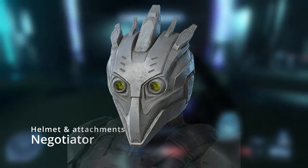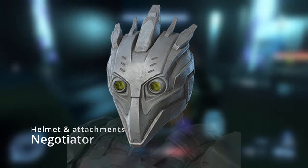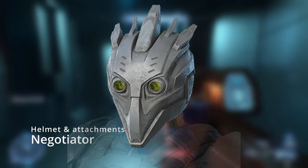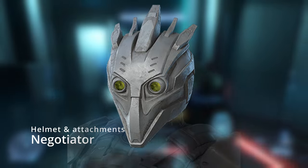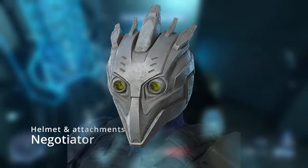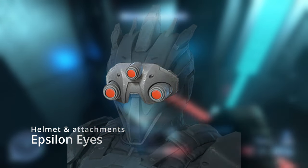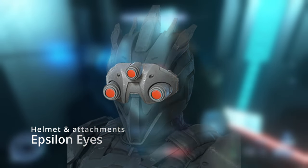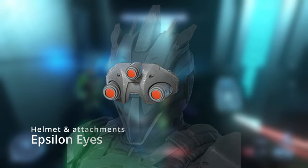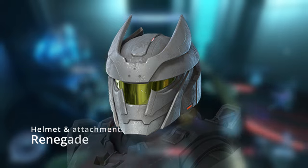Next we got Negotiator, which is really trippy looking — it's supposed to be like a Jackal head or Jackal helmet. It kind of sounds like a good idea but it looks a bit weird. I do like seeing all the Banished-themed helmets, so I think this is a good attempt at making a Jackal helmet. It's also got its own helmet attachment, like the Jackal snipers with those night vision goggles, and this attachment is called Epsilon Eyes.